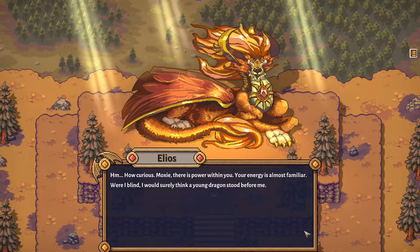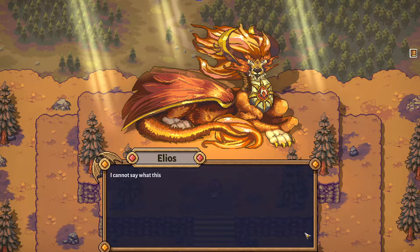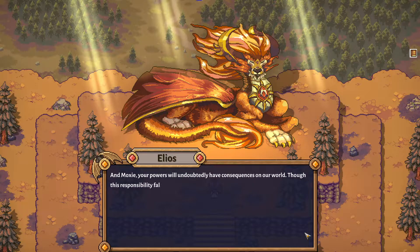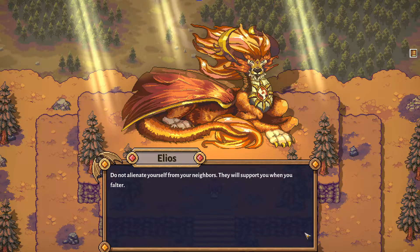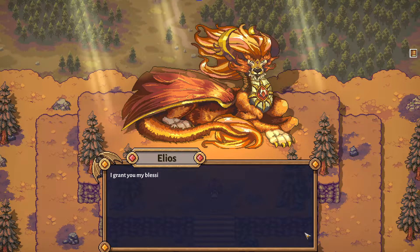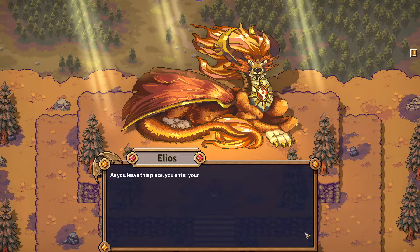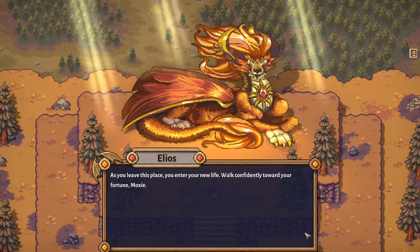Hmm, how curious. Moxie, there is power within you. Your energy is almost familiar. Were I blind, I would surely think a young dragon stood before me. I cannot say what this means for your fate, but this power will only grow. Find your ways - explore your connection with this magic. Nurture yourself. And Moxie, your powers will undoubtedly have consequences on our world. Though this responsibility falls only on you, remember that you are not alone. Do not alienate yourself from your neighbors - they will support you when you falter. I grant you my blessing, Moxie. You now have access to the great power that resides within you, but you must hone your skills before continuing on your journey. When the time is right, I will reach out to guide you. As you leave this place, you enter your new life. Walk confidently toward your fortune, Moxie.